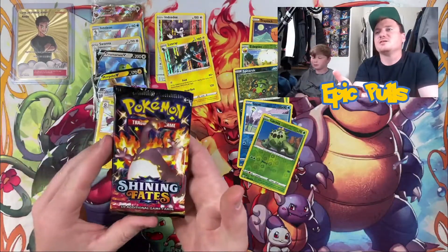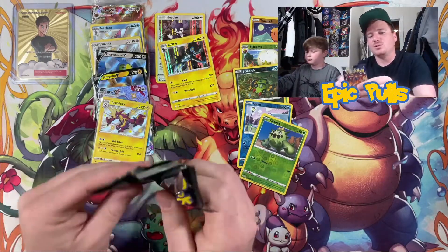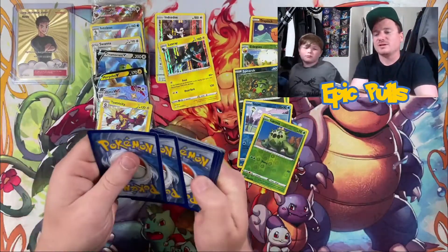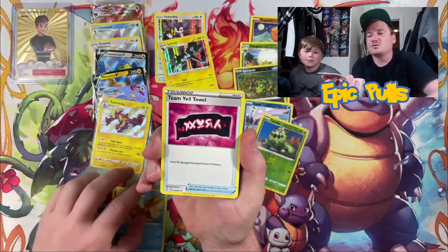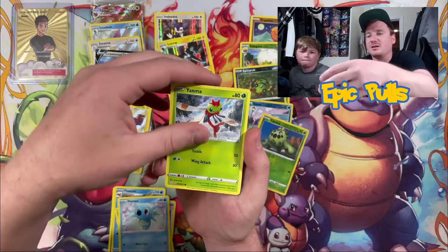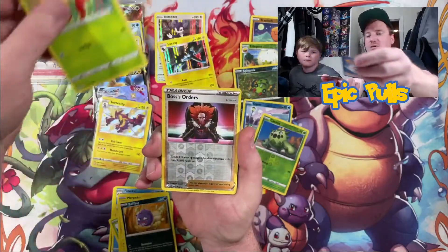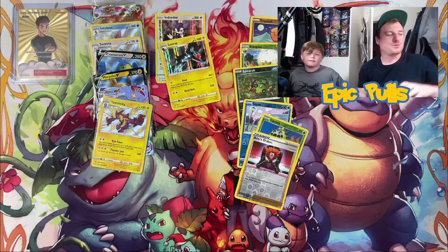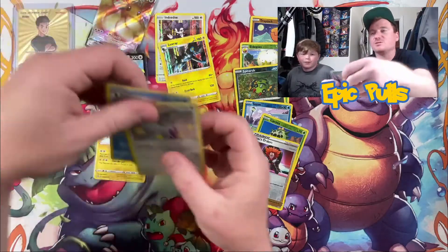That brings us into our final pack of this ETB — see if we pull some last-pack magic today. We've got some epic pulls already out of this ETB, so definitely can't complain. Dark Energy, Floatzel, Team Yell Towel, Tropius, Horsea, Yanma, Morpeko, Coughing, Gossifleur, a Reverse Boss's Orders, and a Professor's Research to wrap things up.